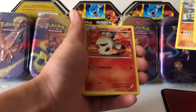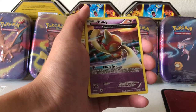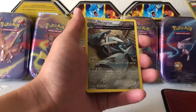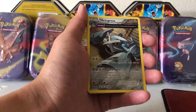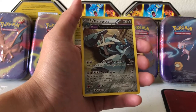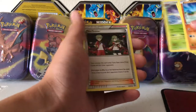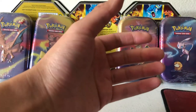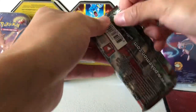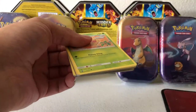We got Wooper, Golurk, Larvesta, Ralts. We got a Ball item - one of those full art-looking ones. Our Reverse Holo is an Inkay. And our Rare is a Non-Holo Metagross - very cool artwork. There's a name for those cards where it's almost a full art. Forest of Giant Plants, Bellossom, and an Ace Trainer supporter card. I'll be doing a recap at the end of the video to show you the hits that we get - it counts holos but not Non-Holographics.